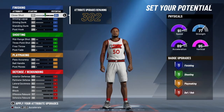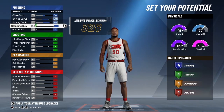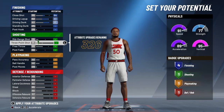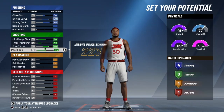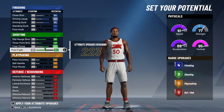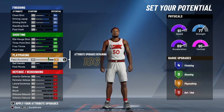For your close shot put it at 64, max your driving layup. For your driving dunk put that at 85 and you're gonna get four finishing badges. Max your mid-range, three-pointer put that at 48. Take one off post fade — so mid-range 66, three-pointer 48, max your free throw, post fade 64 — and you get all three shooting badges.